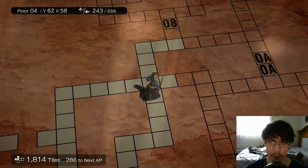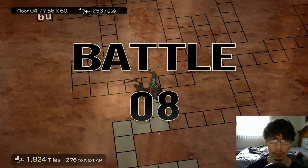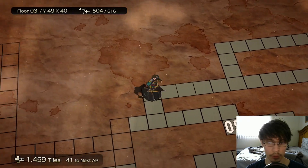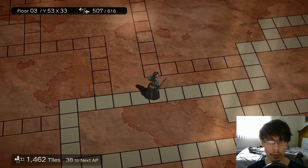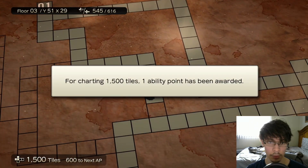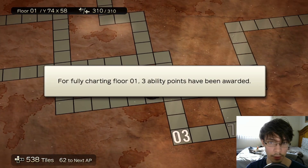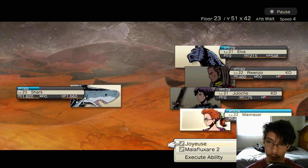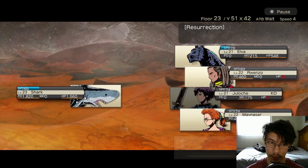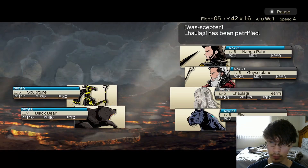Dungeon layouts are fixed for every floor, but enemy placements are random each run. Getting deeper into the dungeon mechanics, every tile you run over gets highlighted. For every 1000 tiles covered, you get an ability point, and if you explore every tile on the floor, you get 3.